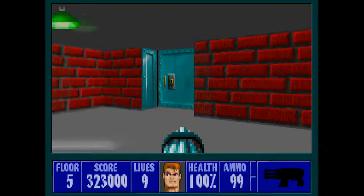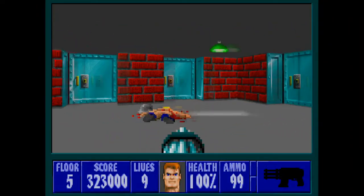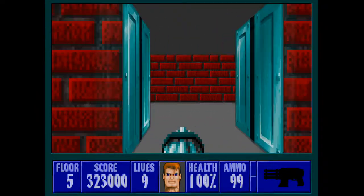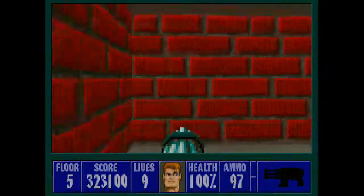Now you've got four doors to choose from. These three all lead to the same area, and this one here leads to the way we actually need to go. We'll go to the right middle door because it's a better angle to approach this next room from.